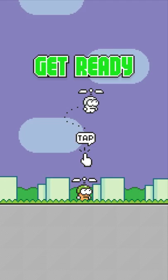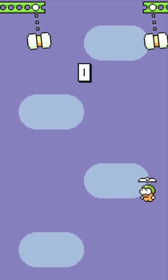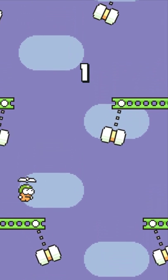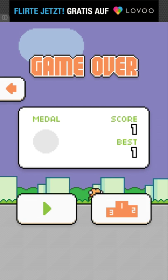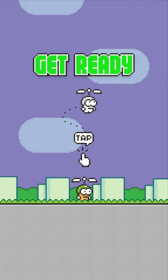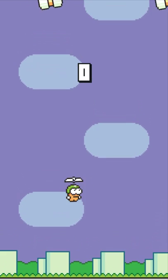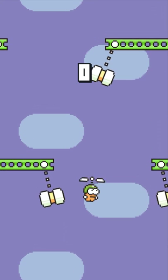If I tap now, he'll fly to the right. Once I tap again, he'll fly to the left. Left, right, left, right — so you always have to check which direction his eyes are going. Got one again, which is not bad. But the trick is, if you tap really fast you can just go ahead.